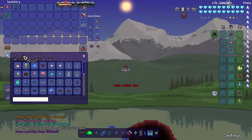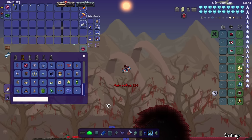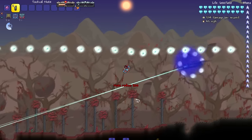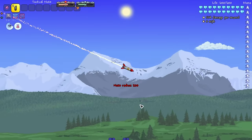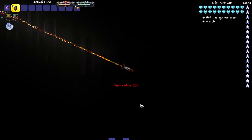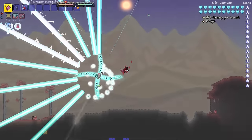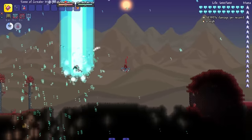Now that we've taken down all the vanilla bosses, let's test some modded ones. Hopping straight into it with the Mutant. He's making scary noises. The game started breaking and malfunctioning during the explosion. But he lived! The game also lived. He lost a little chunk of health but still has an insane amount of health remaining.